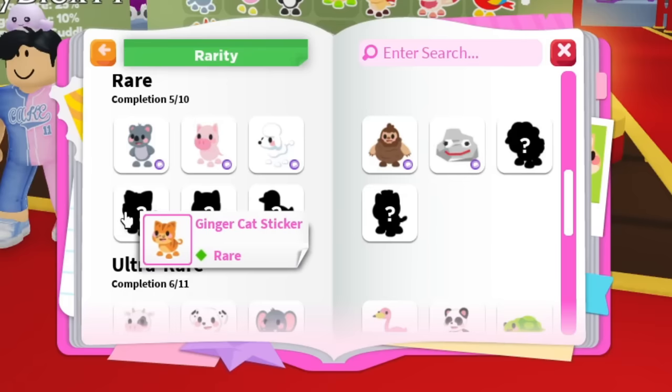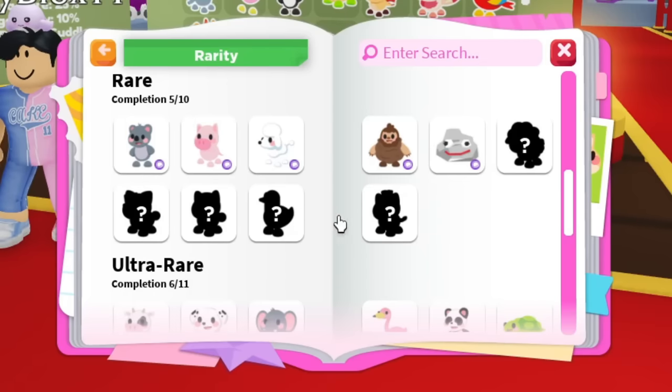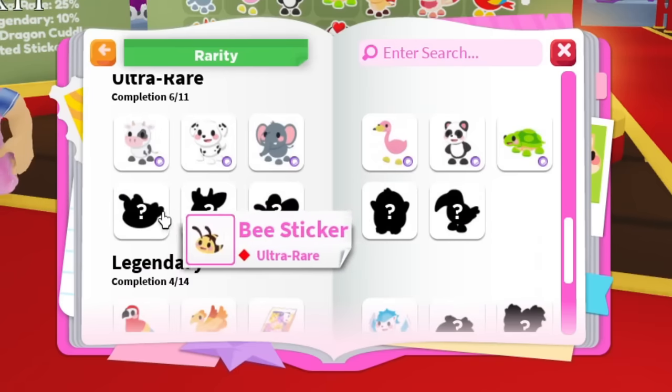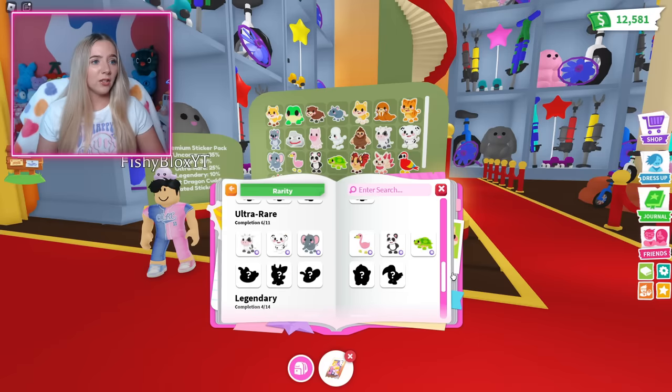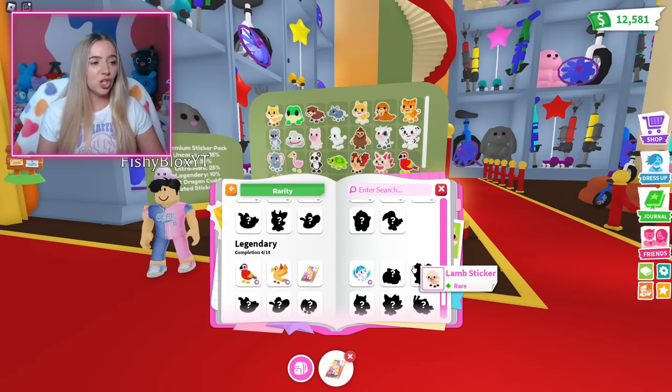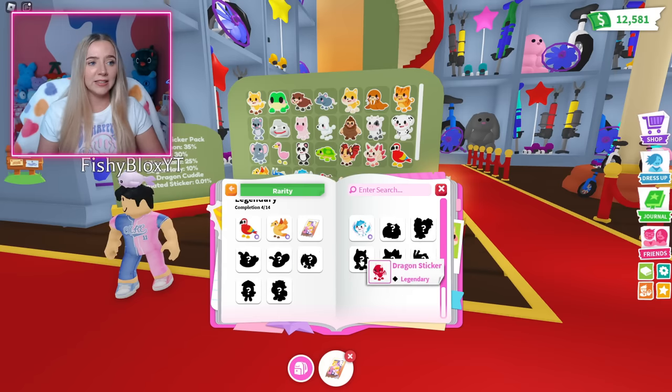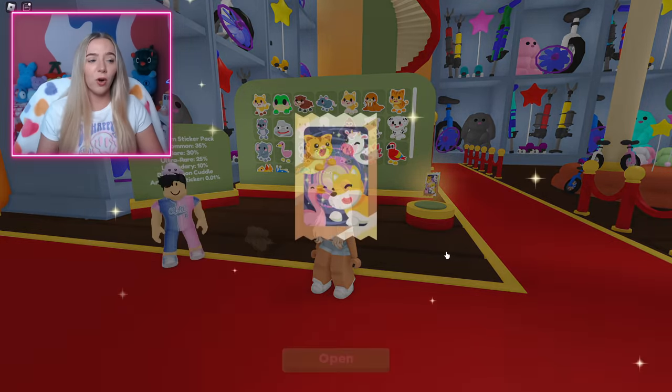Looking at the journal — there are no uncommons I'm missing. I think the only rare one I haven't gotten is the ginger cat. So all I need now is the ginger cat, the two bat dragon stickers, the kitsune, and the space whale. Once I get all of those, I'll move to the other pack and give a ton away.